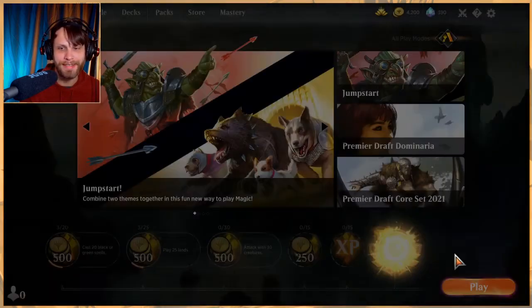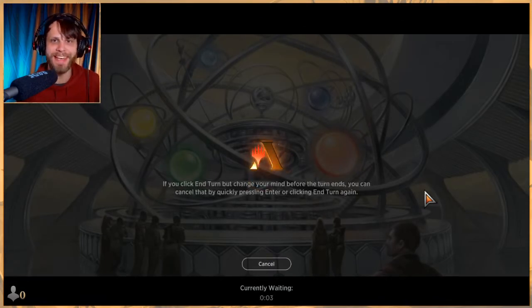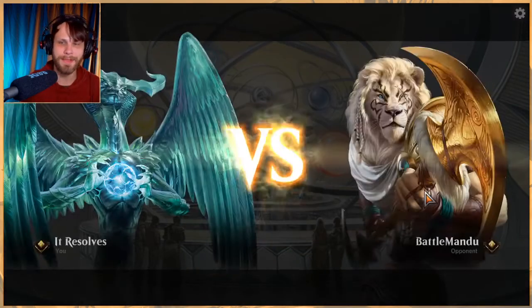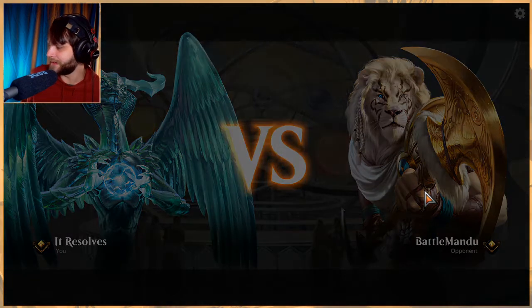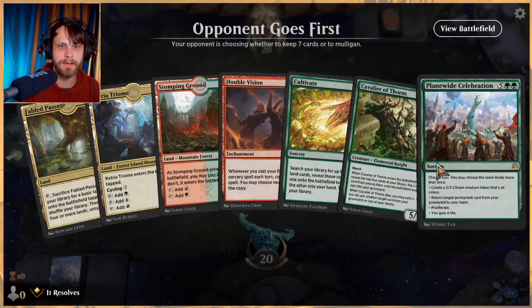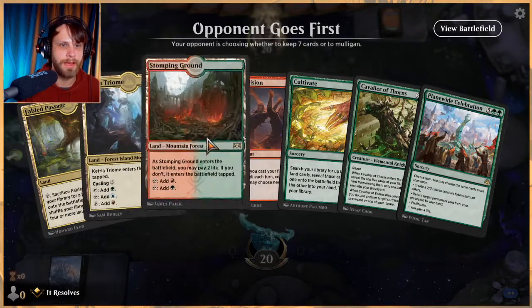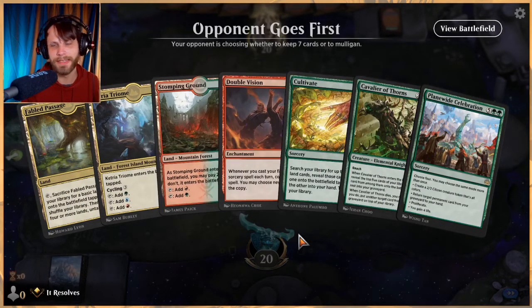That's the deck — very very silly, chances are it's not going to work, but I just wanted to give it a shot. I think this is going to be a really fun one when it does work. Do we like this hand? It's a bit slow, but we do have a Cultivate, then Double Vision into Plane Wide Celebration, and a nice Cavalier. I think we'll try it with the intent of hoping to get something a little bit sooner. We're here to have fun.